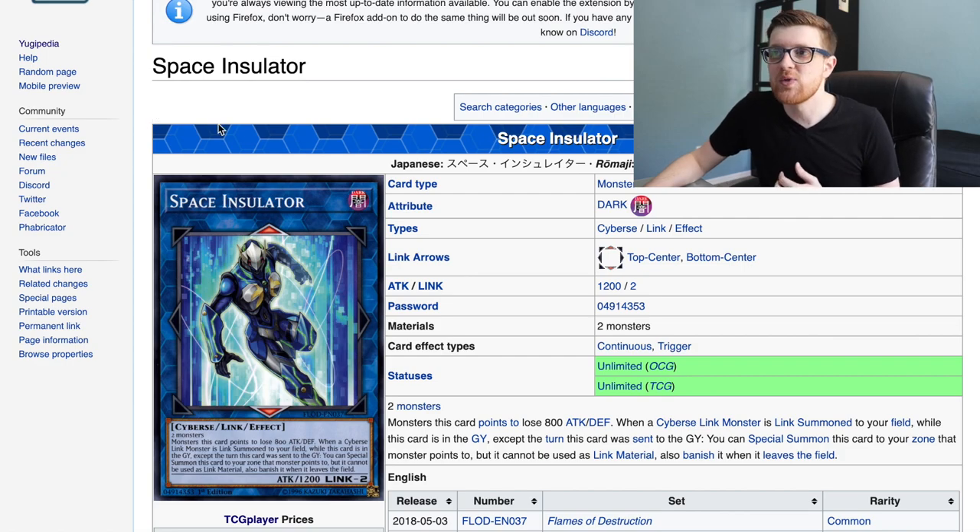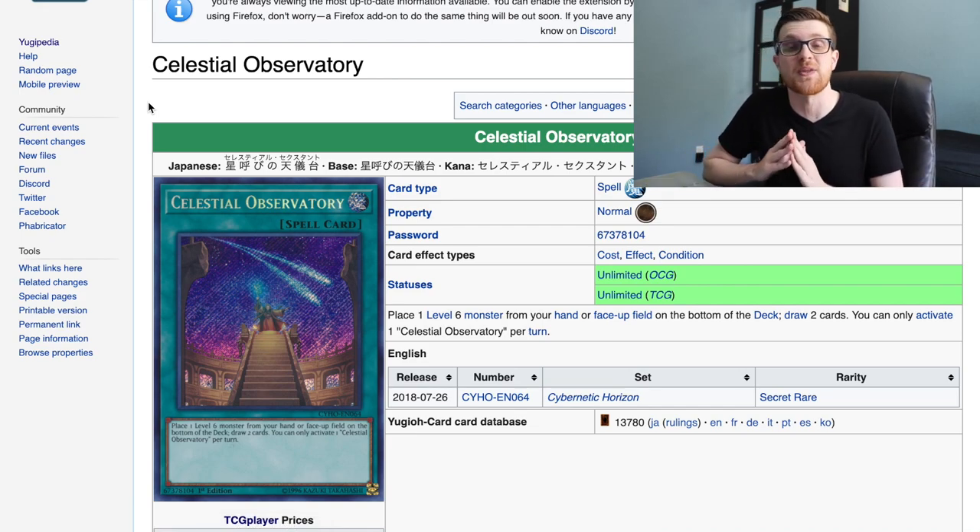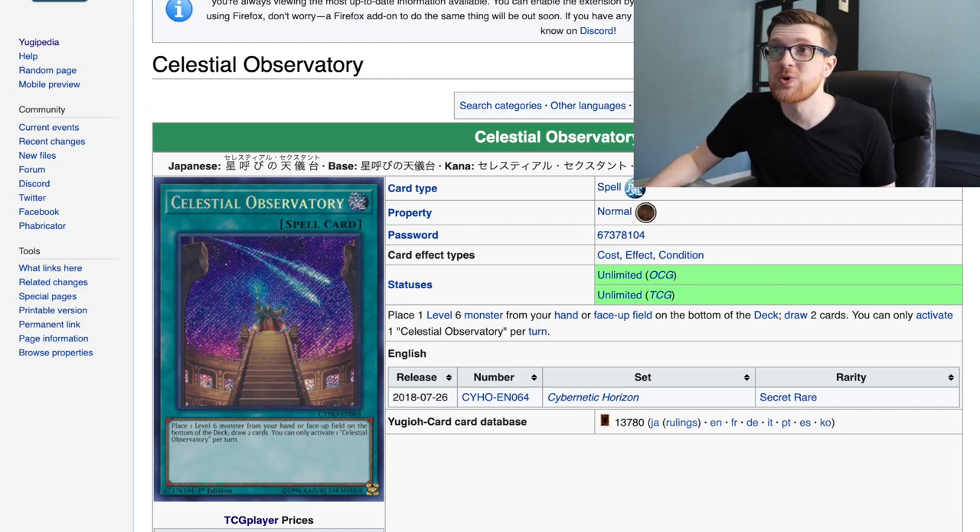They also gave the rare slot some love. Space Insulator, formerly a common, is now going to be a rare. It's not the biggest rarity bump, but this is a very good generic link that decks have been playing for quite some time. Celestial Observatory — this card has only been printed as a secret in Cybernetic Horizon, and it's going to be a rare in these Megatons. If there's ever a level six deck that comes out in the future, Celestial Observatory is going to be for you.